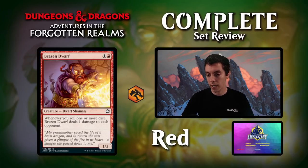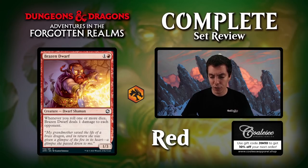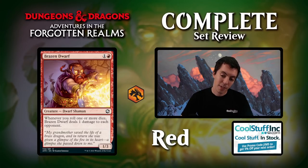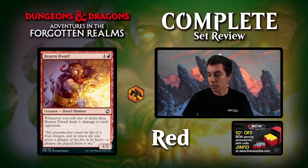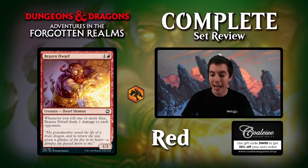Brazen Dwarf: two mana for a 1/3. If you roll one or more dice, it deals 1 damage to each opponent. Middling payoff for your dice roll deck. One damage is okay, a 1/3 for two is okay. Say you roll three dice over the course of the game and deal three damage — that makes it pretty reasonable, but not super exciting. Just an archetype filler kind of card. If it dealt one damage for each die rolled, we'd be talking.